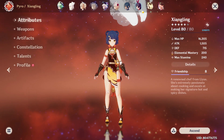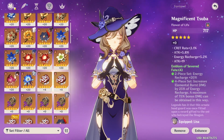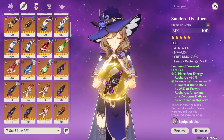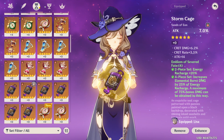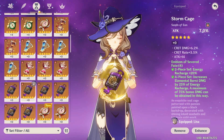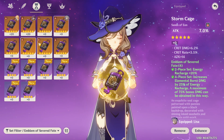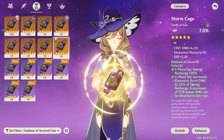For the past week I've just been farming her artifacts. The four-piece Emblem of Severed Fate is the best in slot for her. What's been a hot topic lately is which sands and which cup is best. To be honest, I have no idea — I'm going with whatever I have the best substats for. I don't even have an ER sands; it's that rare. I cannot get it, so I'm kind of giving up for now.